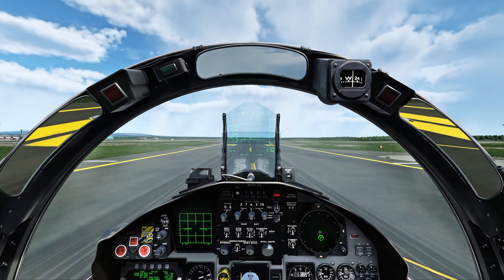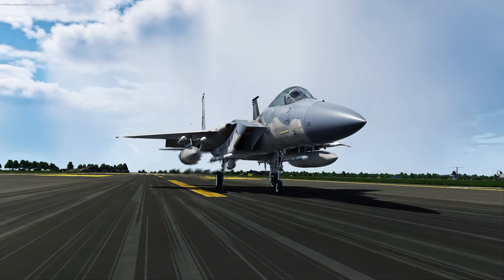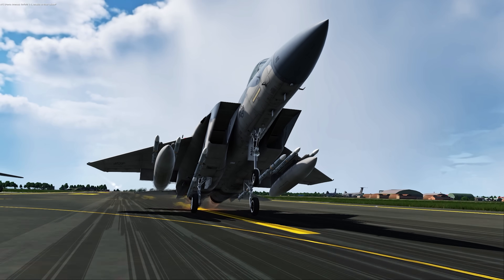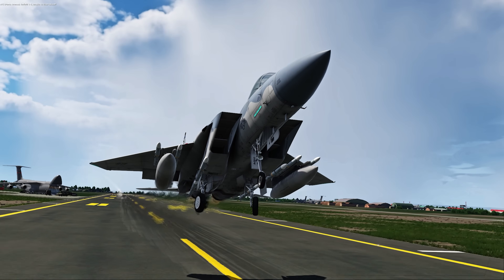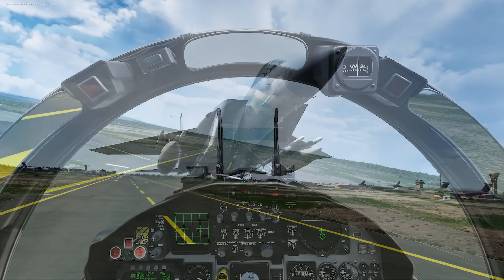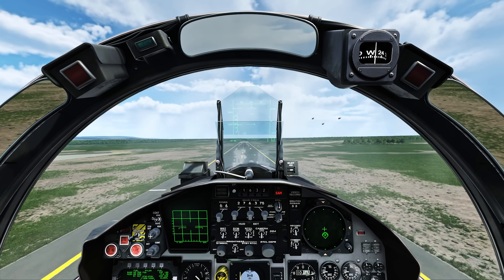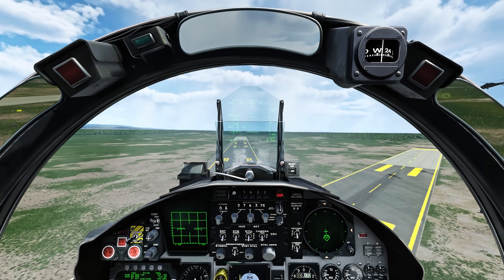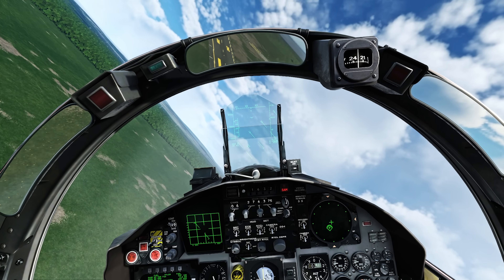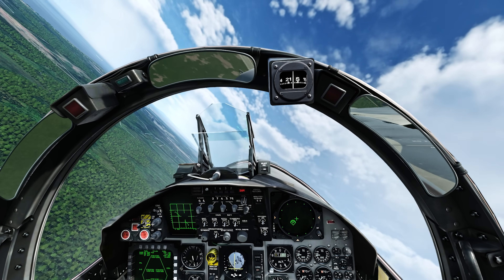Once we're airborne we'll go find that C-5, form up with him, and make sure he's okay. Worth mentioning that I'm carrying the AMRAAM Deltas — the AIM-120Ds — so we're going to be doing some damage here today. A lot of helicopters flying over runways, but they left my runway clear, so we're airborne. Let's go.